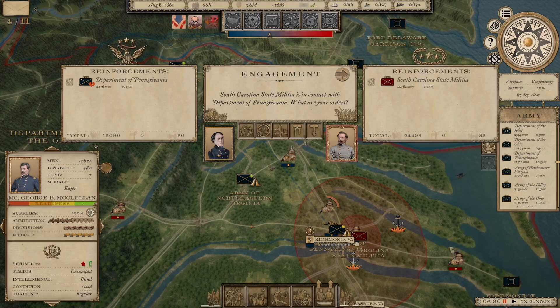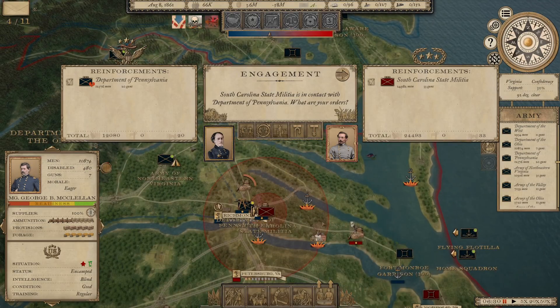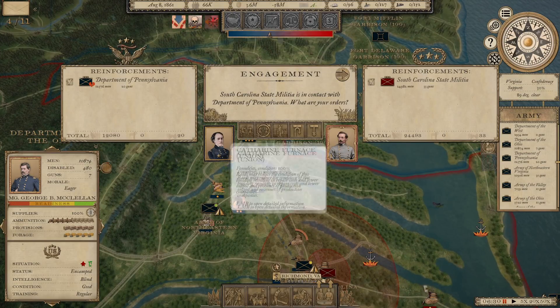It's August of 1861, we've already taken Richmond, but the force that took Richmond is the Department of Pennsylvania under General Patterson, and they lost a battle moving east against Yorktown. There were 24,000 Confederate troops who had withdrawn to Yorktown. I was trying to catch them between Fortress Monroe and the western edge of the peninsula, except they defeated me, and I withdrew to Richmond. That Confederate army of 24,000 men under PGT Beauregard has advanced and is attempting to retake Richmond. Obviously, Richmond being the Confederate capital, it's a pretty important thing.